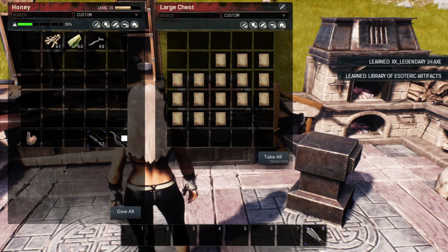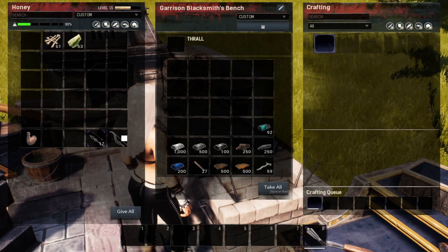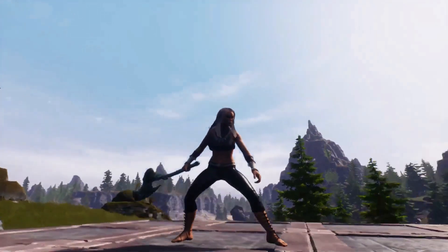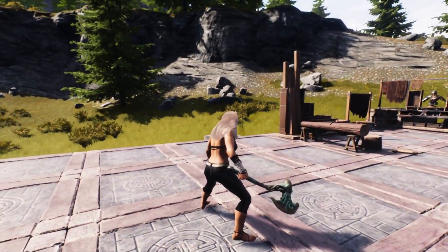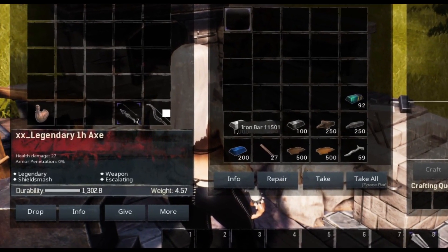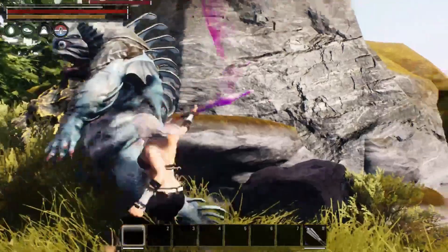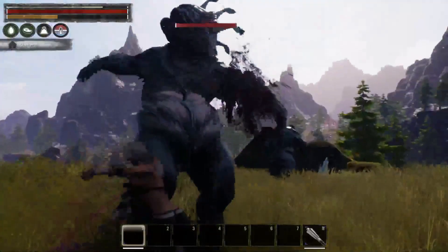Our next item is the legendary one-handed axe, which we can craft over at the blacksmith's bench. It does 27 health damage, has 0% armor penetration, is a legendary weapon, does shield smash, and has the escalating attribute — which I can only imagine escalates the damage the more you use it on your opponent.